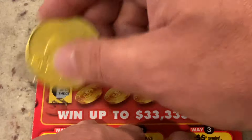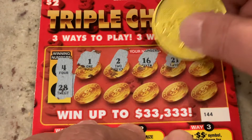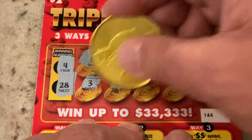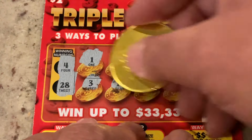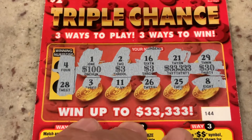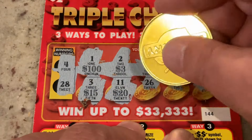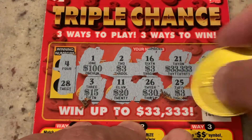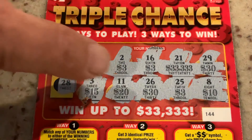Ticket 144. We're looking for 4 or 28. First number is 1, 2, 16, 21, 29 — one off. Number 3, 11, 26, 25, and in the corner we've got number 8. Last chance on the $2s. We have two $30 matches, so we need a 3 or 30 — and we got our 3! We got a $3 winner. That's better than nothing, we will definitely take it.